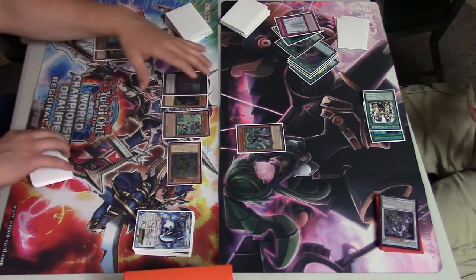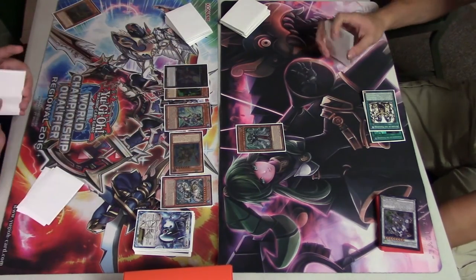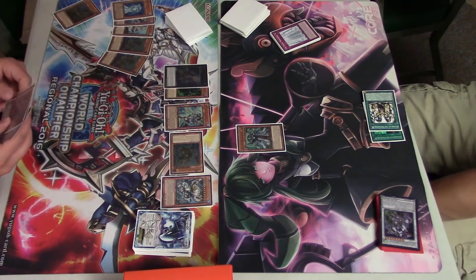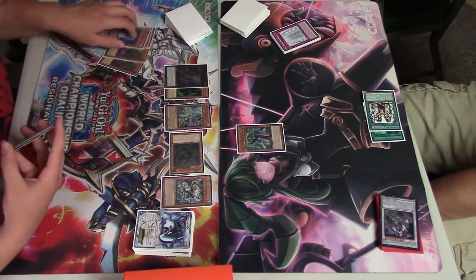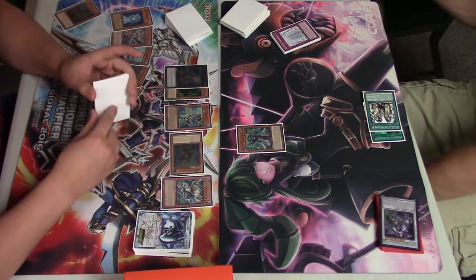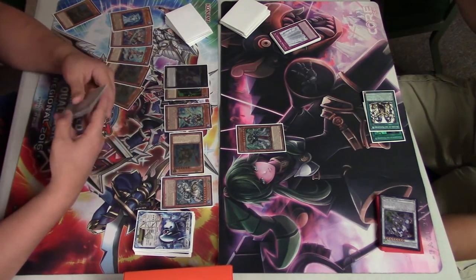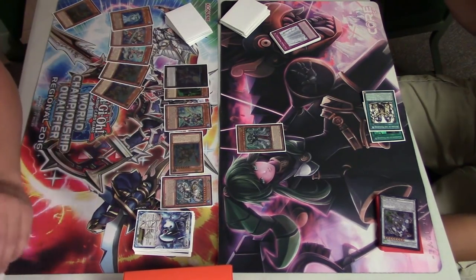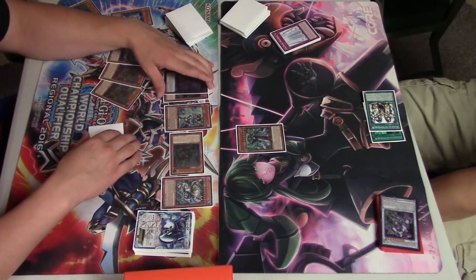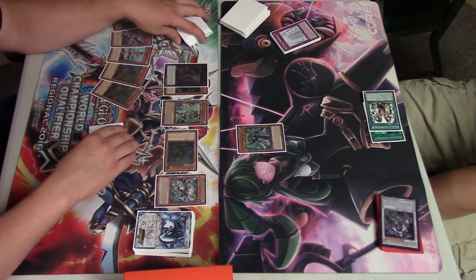You'll see Aqua Spirit come in — so clutch — to make a quick Rank 4, stealing the special summon to Erebus and dropping Moulin Glacia to completely empty his hand. The one issue here is I could crash into his Aether with Moulin but I lose my battle phase.